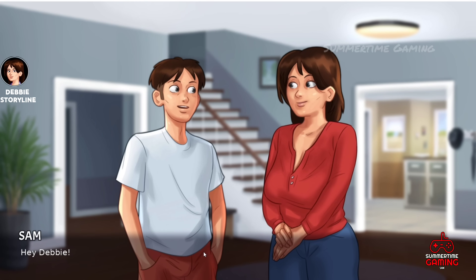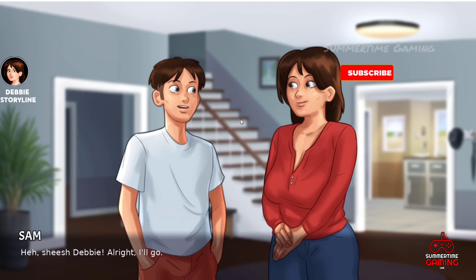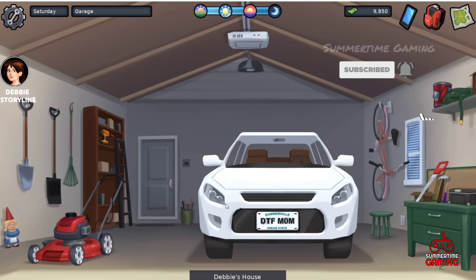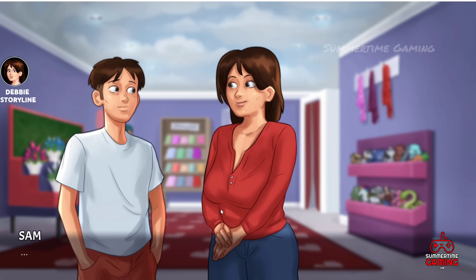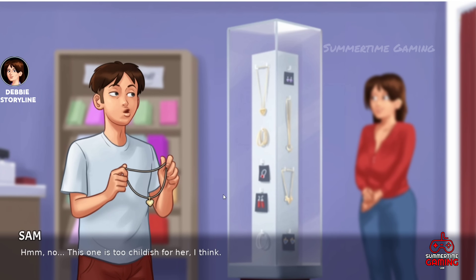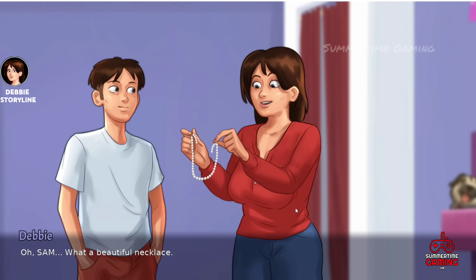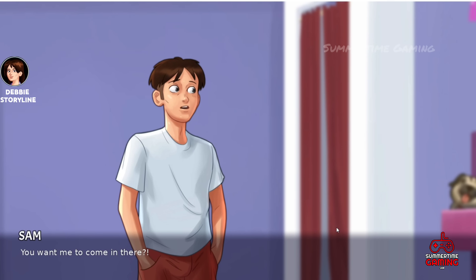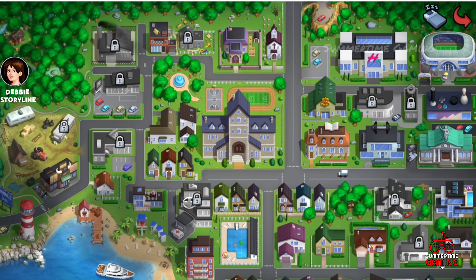After that, sleep. The next morning, Debbie is going to the mall and asks if you can come — say yes. Go to Hillside Mall via the garage, as the car is there. At the mall, we have to buy a necklace for Debbie — click on the necklace and buy it. Go find her and give it to her. After that, put it back and head home.